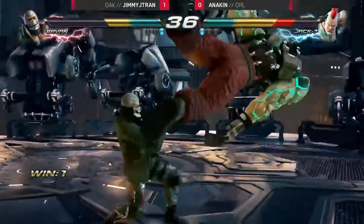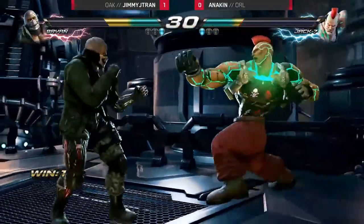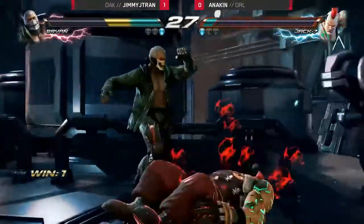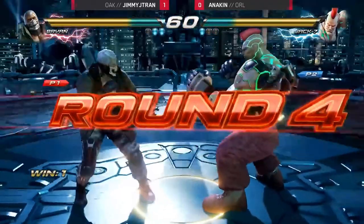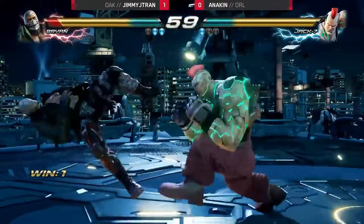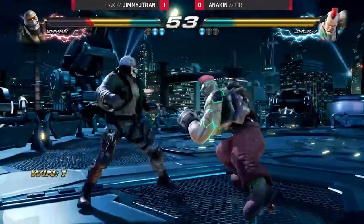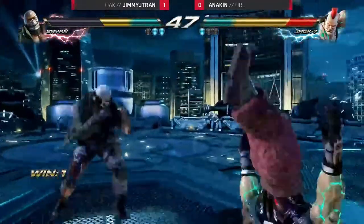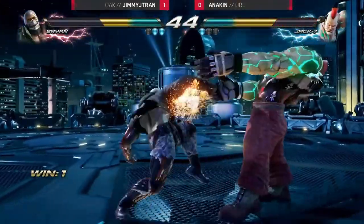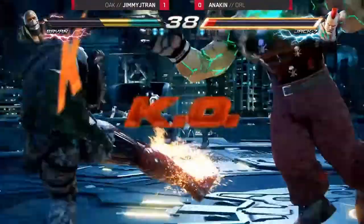Down back two — counter hit. He's actually catching Anakin sidestepping a lot and reading it, using these slower moves to catch him on counter hit. What a block on the low back one once again. And Jimmy J. Tran up one game and on set point versus Anakin right now. If he does it right now, that puts Oakland at a 3-0 advantage. Blocked. Caught him with the sidestep too. Unblockable. Didn't get a counter hit. Jimmy J. Tran takes it clean two games to zero.